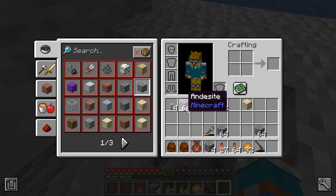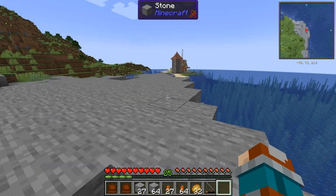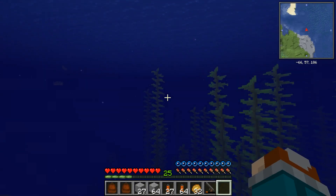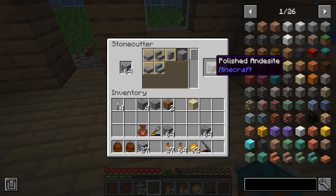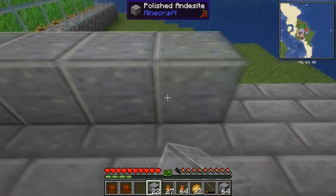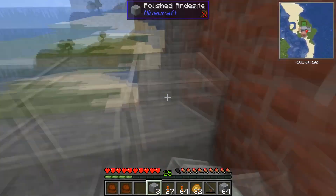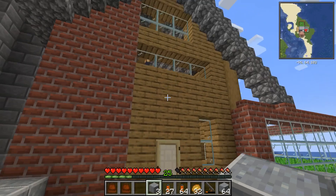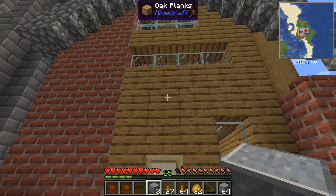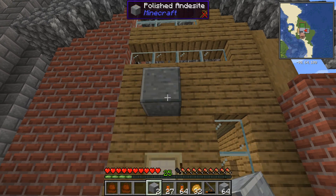Alright, that gets us a stack and a few extras. Back to it! Polished Endecite looks so much better. Let's see what we can do with this. It's not bad. Where do we want to build this to? We'll do the same thing we've been doing.